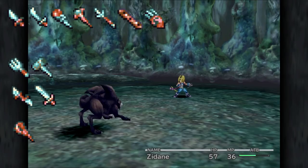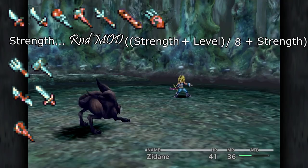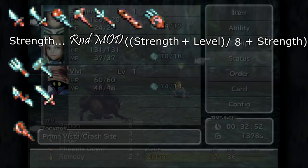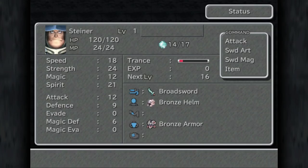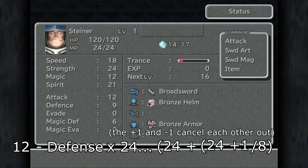For the majority of weapons, the multiplier is equal to the character's strength stat plus a random mod of (strength plus level divided by 8 plus strength plus 1). So the minimum multiplier is always equal to strength, and the maximum is equal to strength plus (level divided by 8 plus strength plus 1) minus 1. For example, when Steiner first joins your party, his level 1 strength is 24 and his broadsword has a weapon attack of 12, so Steiner's level 1 damage formula is 12 minus defense times a number between 24 and 27, giving a range of 48 to 54 damage.